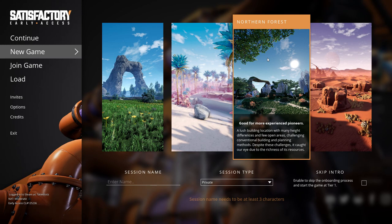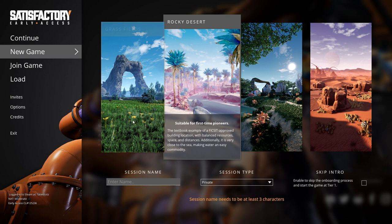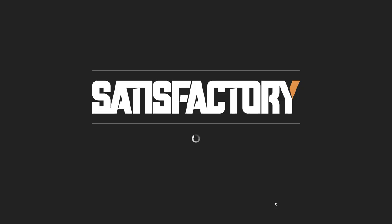I've played on the snowy-looking one but I don't know which one to go for. 'Good for more experienced' — alright, we'll go with the rocky desert. Actually, we'll go with the one I haven't played on. We're gonna put it to private that way it's just my own server — I don't think any of my Steam friends have this game anyway.